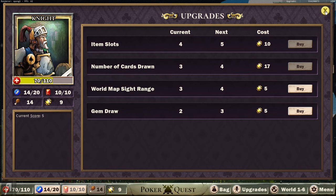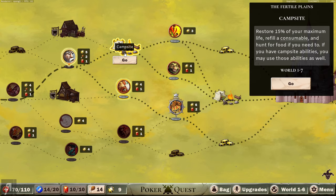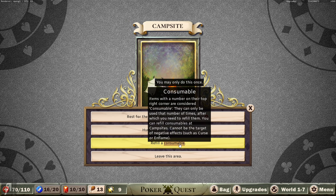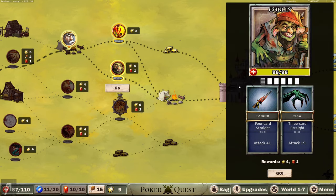Gem draw - I don't think that really matters. Another elite battle - I've literally just walked into one. Or I can go to the campsite here and avoid the elite battle. The campsite restores 50% of your maximum life, refills a consumable, and lets you hunt for food. You may also use campsite abilities. Let's go there - restore 17 HP, use energy to gain two food, refill a consumable. I don't have any consumables, so let's hunt for food and restore our HP, then leave the area. Let's go through to this battle with the goblin.